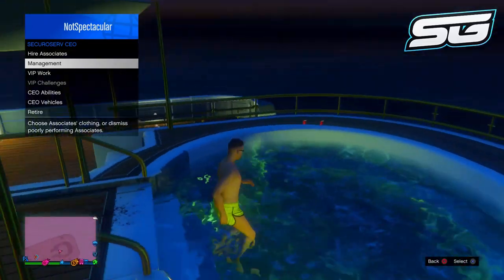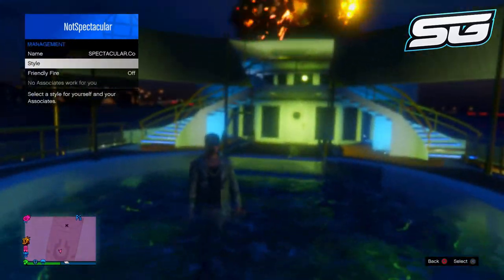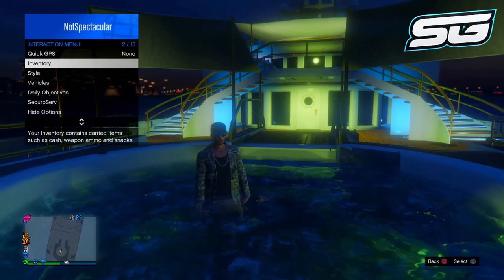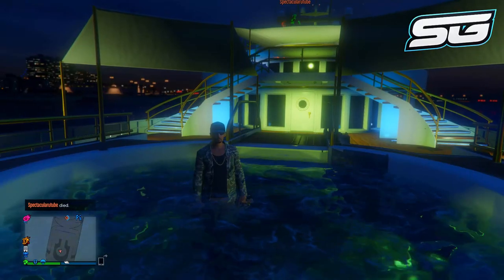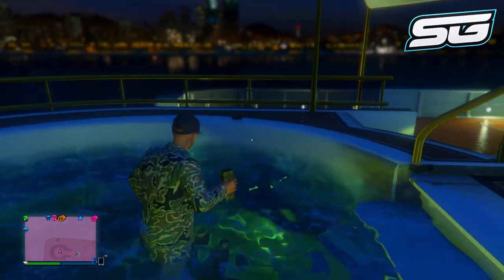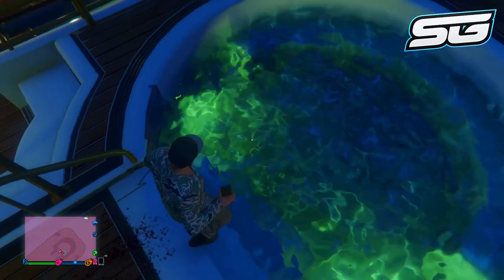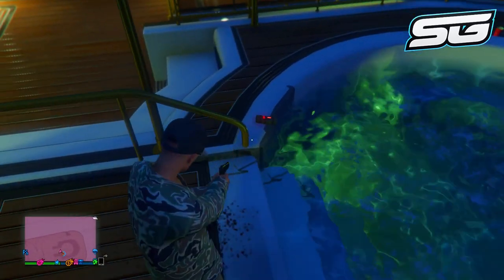Once you have found the outfit, walk into the hot tub. You should notice the swimwear now appears on your character. Open up the interaction menu again, go back to management style, and swap between the outfit and back again — the warlord outfit should reappear. Go ahead and retire as a CEO, then re-register as one again. Now pull out some sticky bombs, place them around the side of the hot tub, stand towards the side, and blow yourself up.